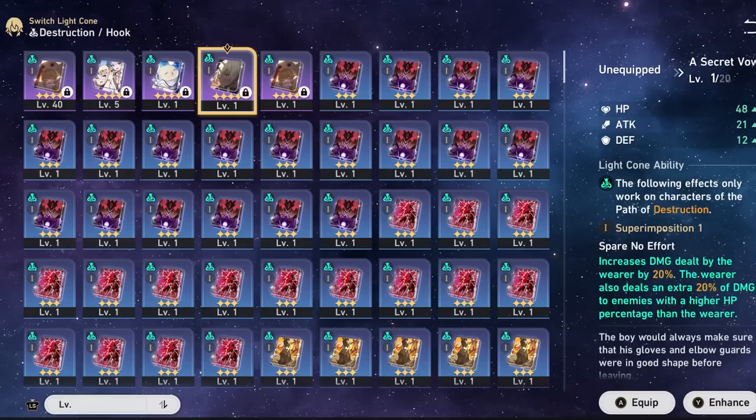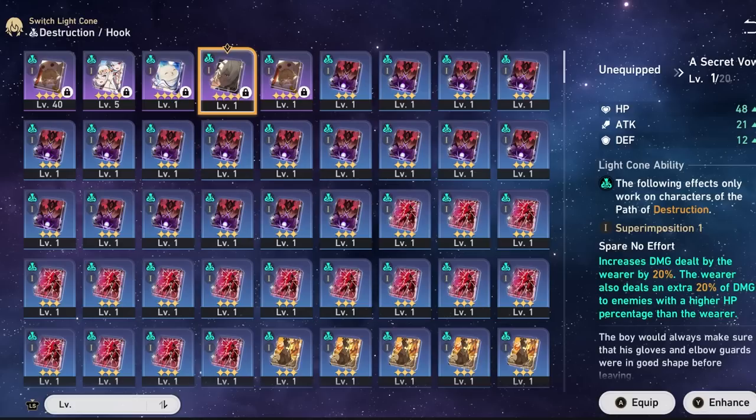A Secret Vow is by far one of the best four-star options. It increases damage dealt by the wearer by 28%, and the wearer also deals an extra 20% damage to enemies with a higher HP percentage than the wearer. Since Clara is going to be getting hit a lot, she won't be at max HP often, meaning this passive will be up almost all the time. It's just a really strong light cone overall for her.